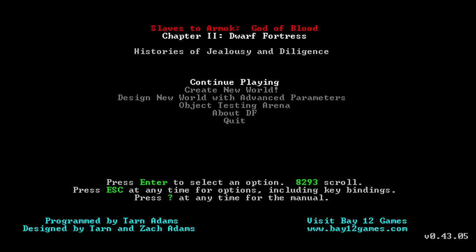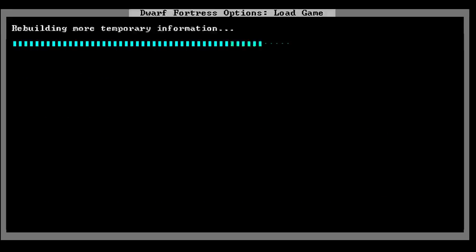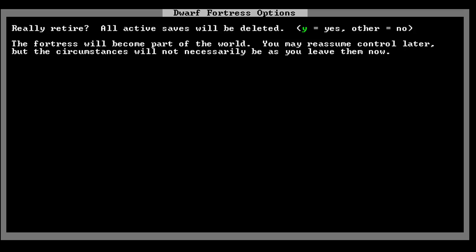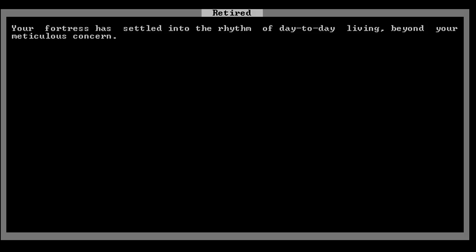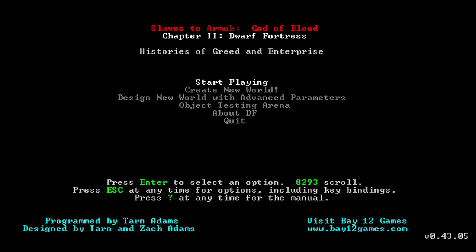Let's play some Vanilla Dwarf Fortress, version 0.43.05. I am actually going to start a new fortress - we're doing fortress mode here. I'm going to retire this one for the time being and just see if they fare alright on their own. Hopefully I have given them enough stuff to do that. Probably not - I don't have high hopes for them. But I'm playing Vanilla Dwarf Fortress rather than one with a few mods and tilesets because I think the game has gotten to the point where it does well enough without those things.